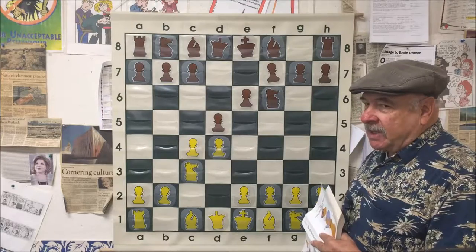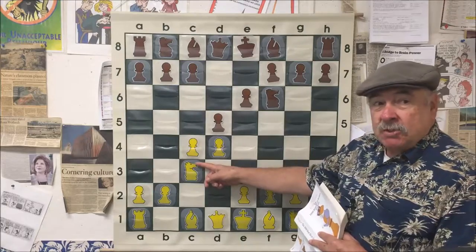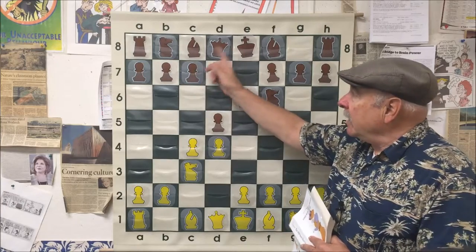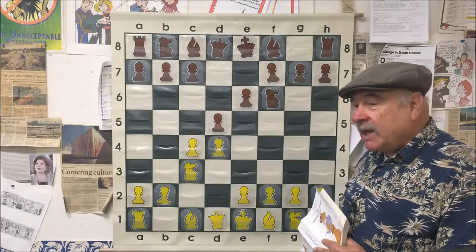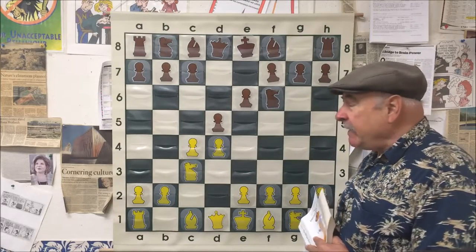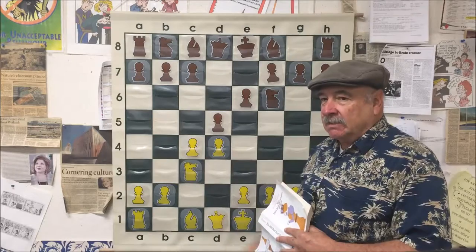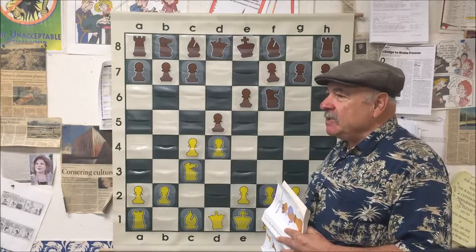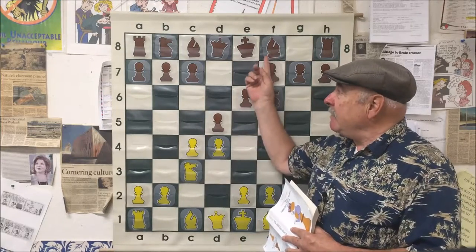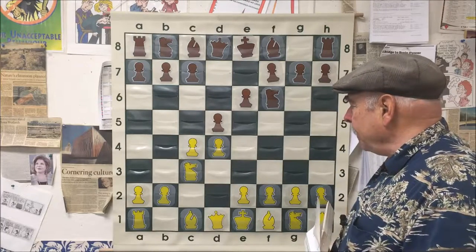Out of the eight major tactics in chess, pins are the major tactic you're going to use more often than any other — more than a knight fork. Pins are the ones you'll use most often, and when you study master and grandmaster games, you'll see them create pins more than any other tactic. I think it's probably the easiest one to start off with in the opening sequences of the game. Any time during the game, if you can hold on to your bishops and create another pin and build up on it, it creates enormous pressure.